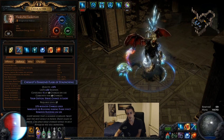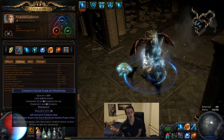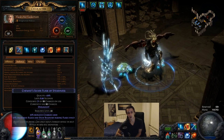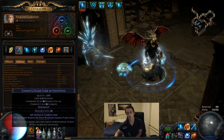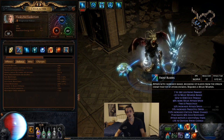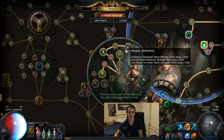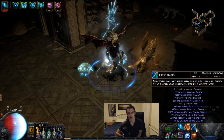Besides that, running a Diamond Flask for extra crit, and a Silver Flask with a stun and block recovery mod — with Pathfinder especially, this is how I get stun and block recovery in the build. I don't have any stun immunity, and it's more or less a budget option. Lastly, Atziri's Promise gives you quite a lot of damage as well as a good chunk of leech. With the flask up you gain about 50k extra DPS — some of that is from Pathfinder nodes like attack speed and elemental damage. You do gain quite a large amount of extra chaos damage, so it's fairly worth using.